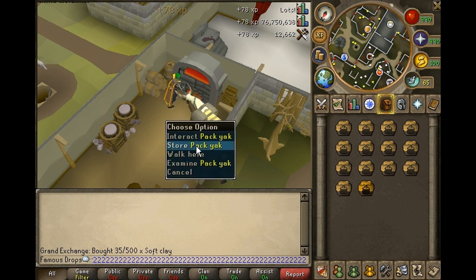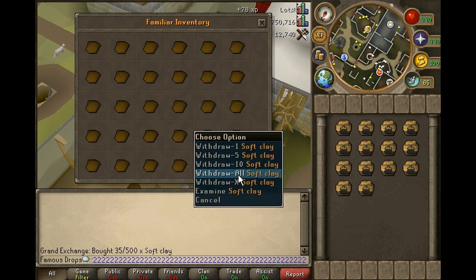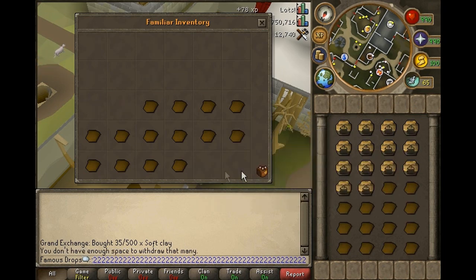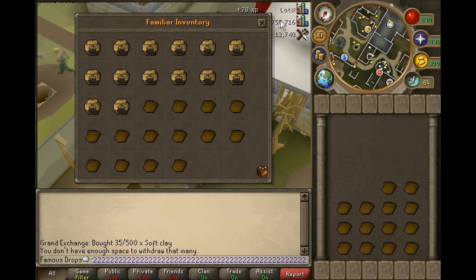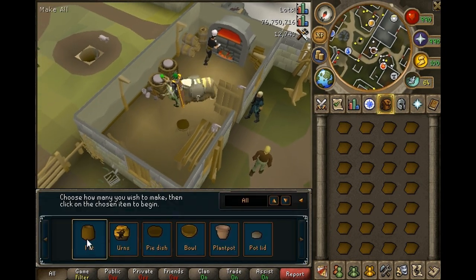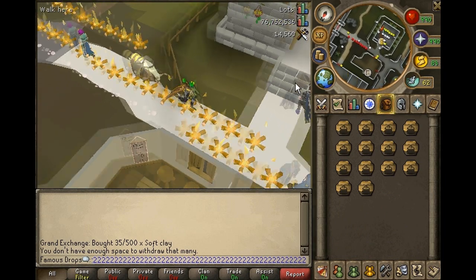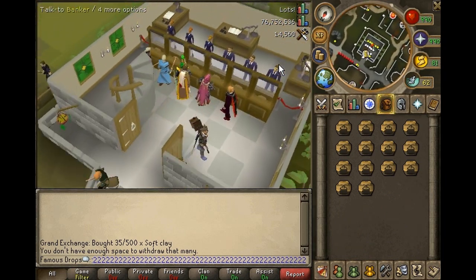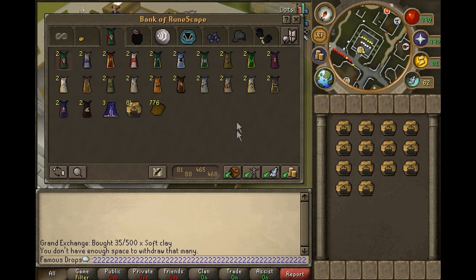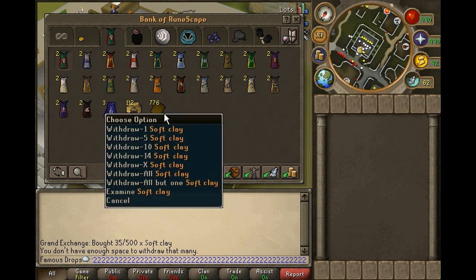Right before firing is done, get ready and click store on your beast of burden. As soon as that last XP drop hits, click store, withdraw soft clay, put the 14 urns you just made in, withdraw 14 more soft clay, and click on the potter's wheel again. You will just repeat the step of scrolling through the options to make more decorated urns. On the way back, click the right bank window so you can quickly deposit your backpack items, then deposit from your beast of burden, and repeat from the beginning.